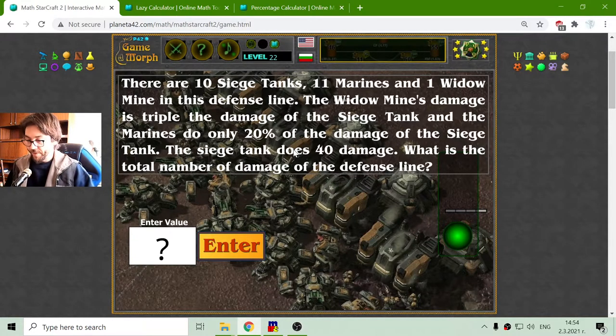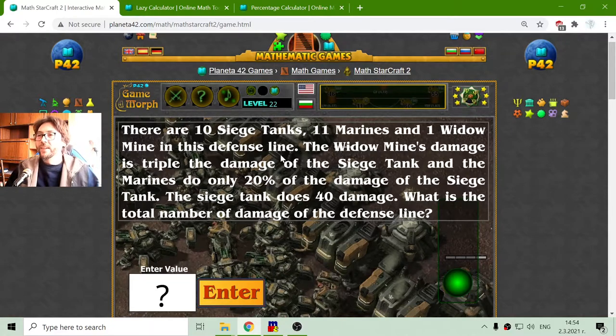That number is 5. Five multiplied by 20 equals 100. So I will divide 40 by 5, which equals 8. The damage of each marine is 8. I will multiply 11 by 8 to find the overall damage of the marines, which equals 88.